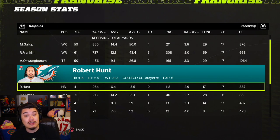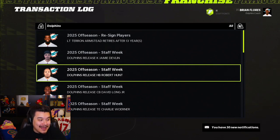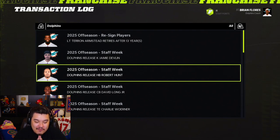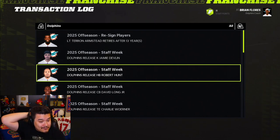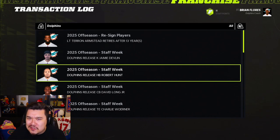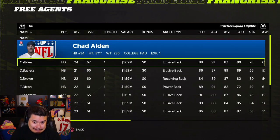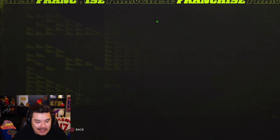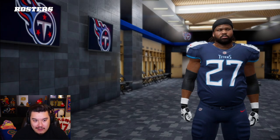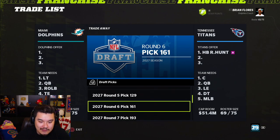We might have to jack his attributes up to reach 1,000 yards. He's about to be 30. They cut him again for year six! How do I avoid the cuts? I gave him a seven-year contract but it cut him again — very frustrating. Robert Hunt wasn't even in free agency. Is he on another team? We found Robert Hunt — he's on the Titans. I traded to get him back. Stop releasing him, CPU!